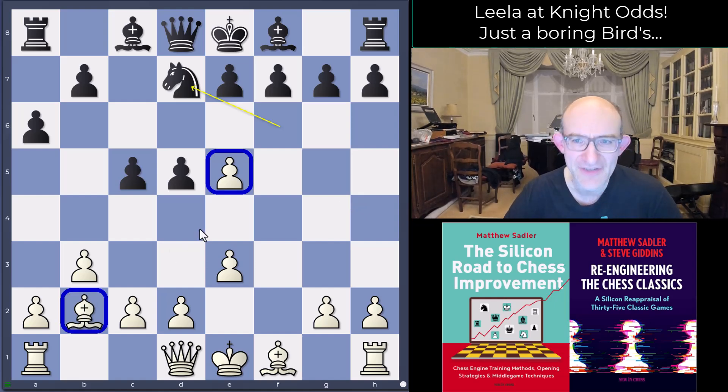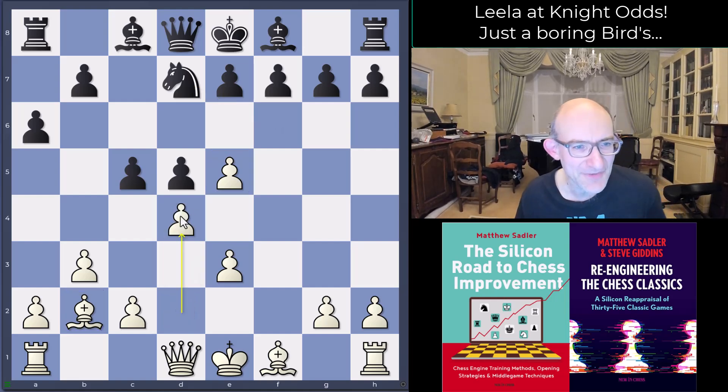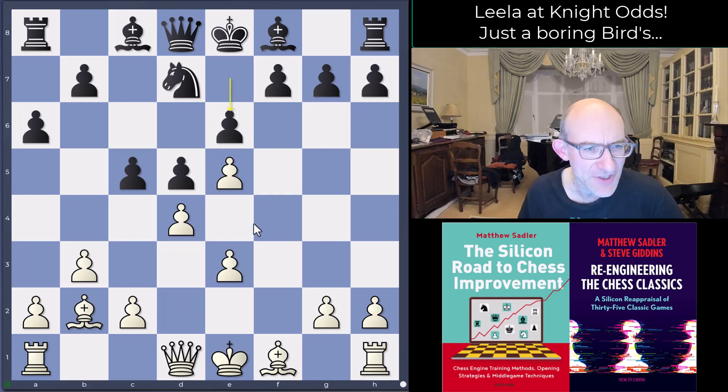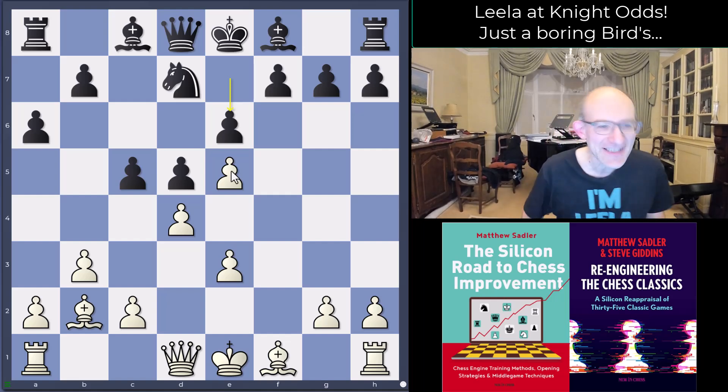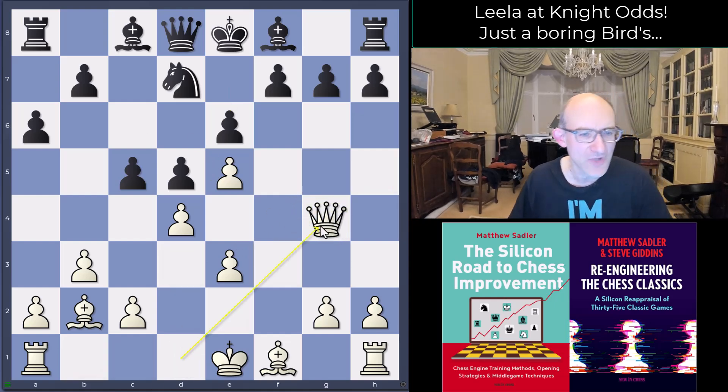d4 from Leela — interesting. I would have expected her to keep that diagonal open, but she's happy to go for a Colle-type structure. You often see this in the Zukertort-Colle where white plays e3, b3, bishop b2, and then puts the knight on e5 later. It's a slightly different move order but the structure is quite well known. Then queen g4 from white — pretty sensible, hitting the pawn on g7.